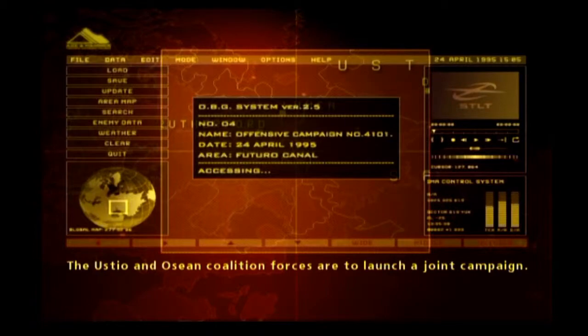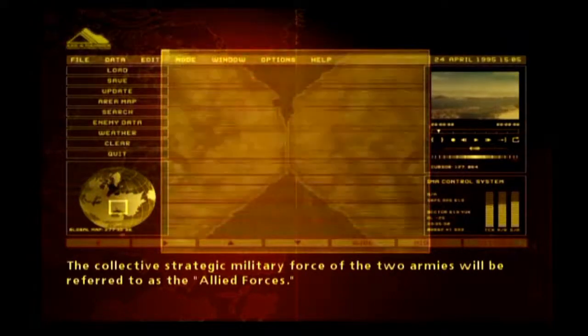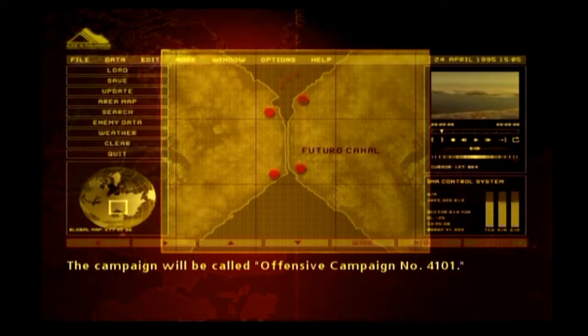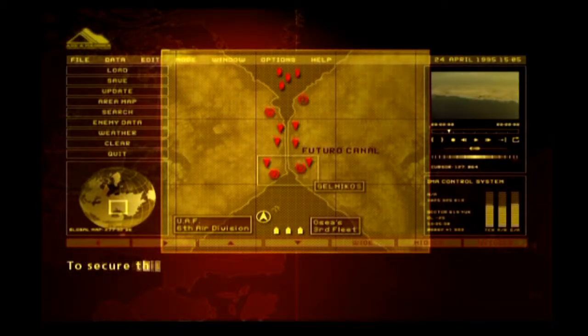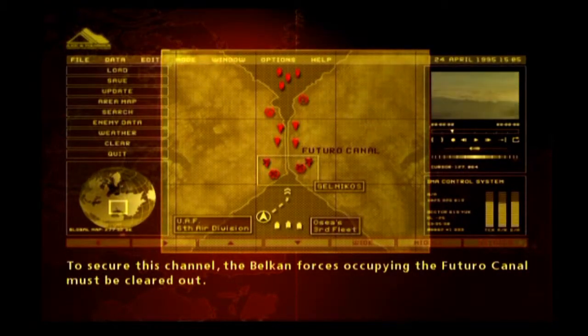The Ustio and Osean Coalition Forces are to launch a joint campaign. The collective strategic military force of the two armies will be referred to as the Allied Forces. The campaign will be called Offensive Campaign No. 4101. The objective of this operation is to secure a C-transit lane for the Allied Forces. To secure this channel, the Belkan forces occupying the Futuro Canal must be cleared out.